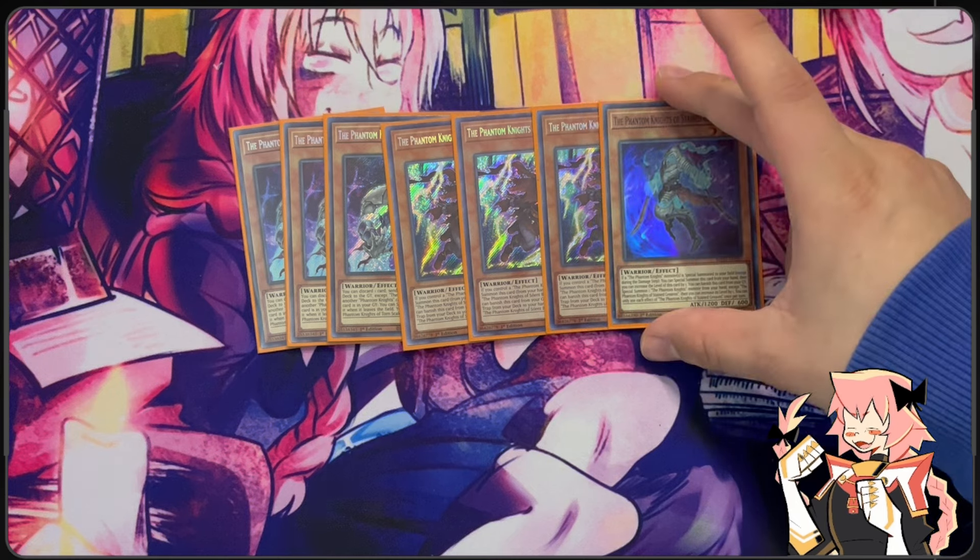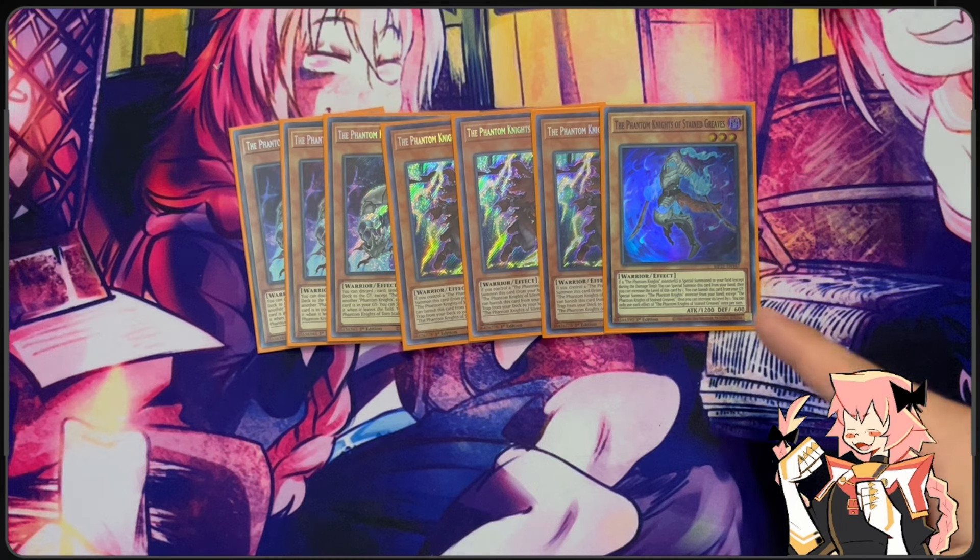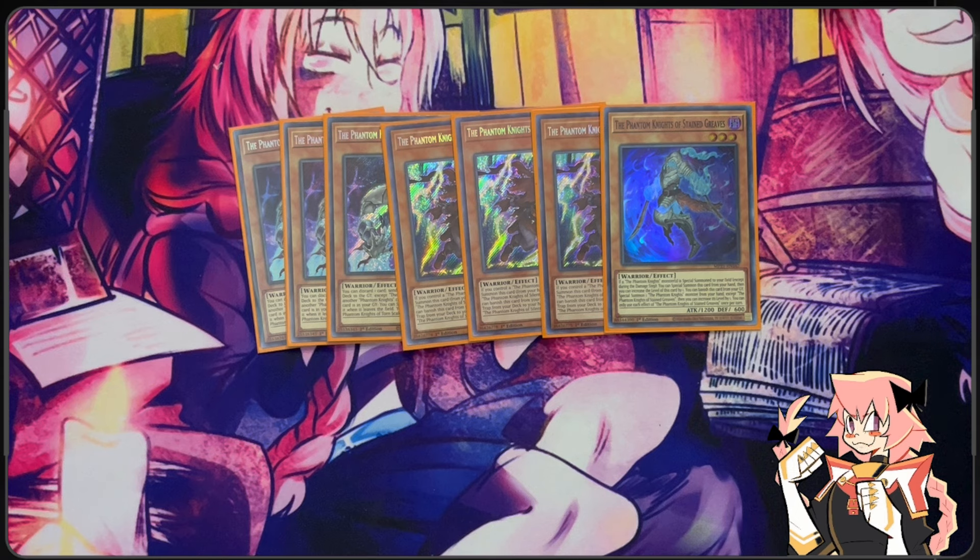Now we have one Stained Greaves. You can special summon this card from your hand when you special summon a Phantom Knight monster, and then you can opt to change this card's level to 4. Also, if it's in the grave you can banish it to special summon a Phantom Knight from your hand and choose to make that card's level 4 as well. We do have rank 4s we can make because a lot of our Phantom Knights can modulate into 4s.